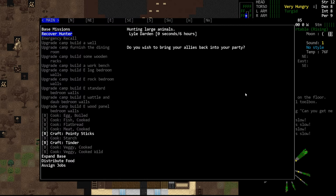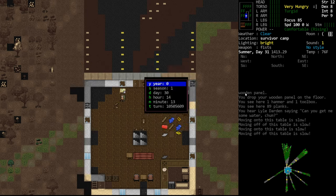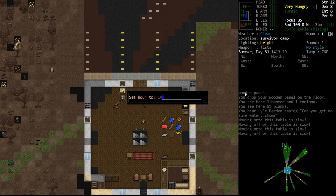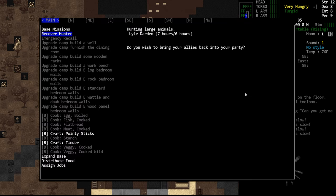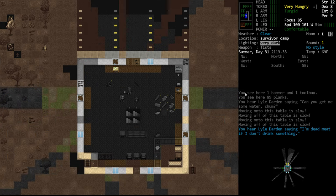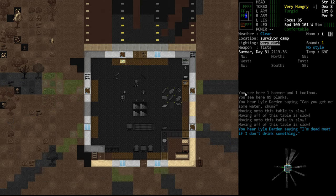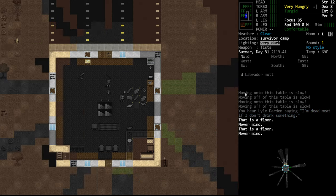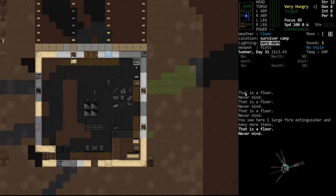I don't see a huge benefit in doing this other than to get a little extra value out of your NPCs. None of the value seems like staggering. We're going to see how much meat he brings back — that could be a very valuable thing. Meat supply, a bit more experience. He didn't deposit any meat — where's your meat, Lyle?